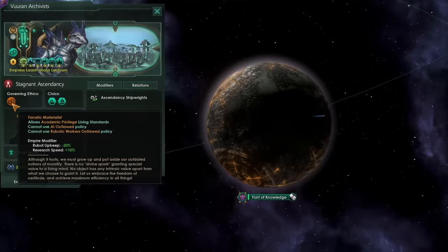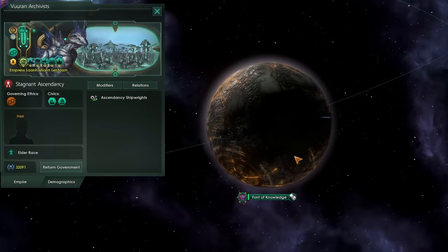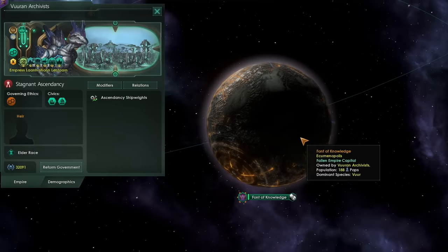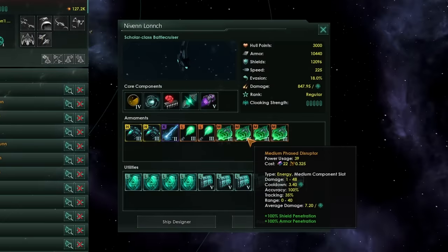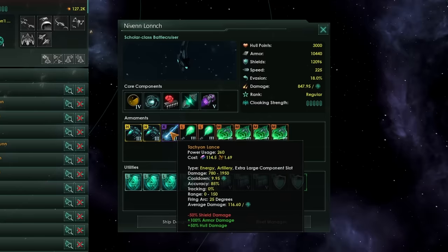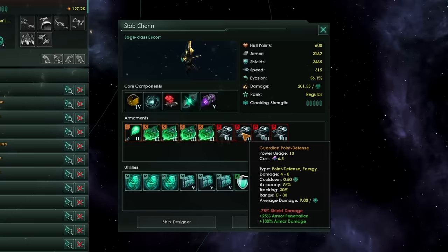The Materialist Fallen Empire are the only Fallen Empire to have their own Ecumenopolis world, making them a very juicy target. The Materialist Fallen Empire has a lot of phase disruptors, so you'll want to bring some form of hardening to counter this. Otherwise, they generally run laser or plasma-type weaponry with point defense on their Escorts, so your missiles will be shot down.